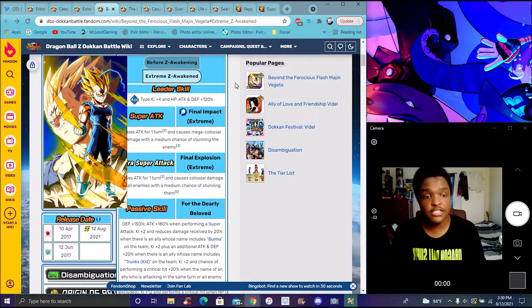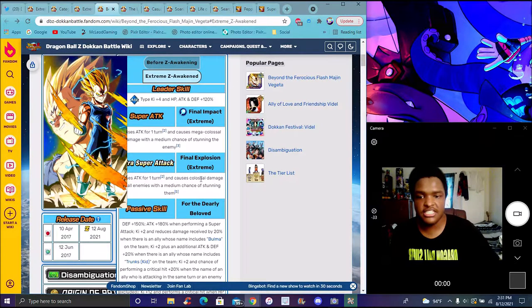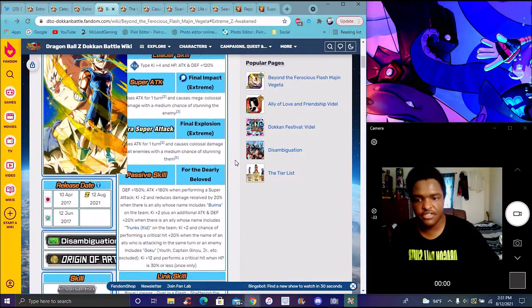Majin Vegeta does 4K for ADL — everything at 120, not that bad, pretty solid. His Super Attack raises attack for one turn and causes colossal damage with a medium chance of stunning. This one is regular colossal and the other is mega colossal — they're completely different.